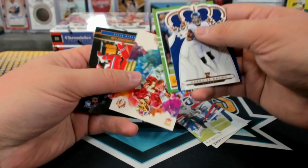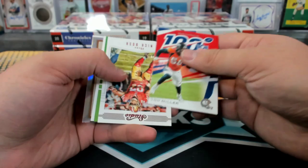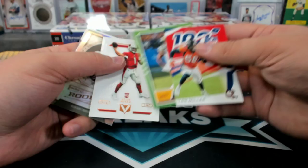Haskins Luminance Rookie. Haskins Gridiron Kings. Bosa to 199.